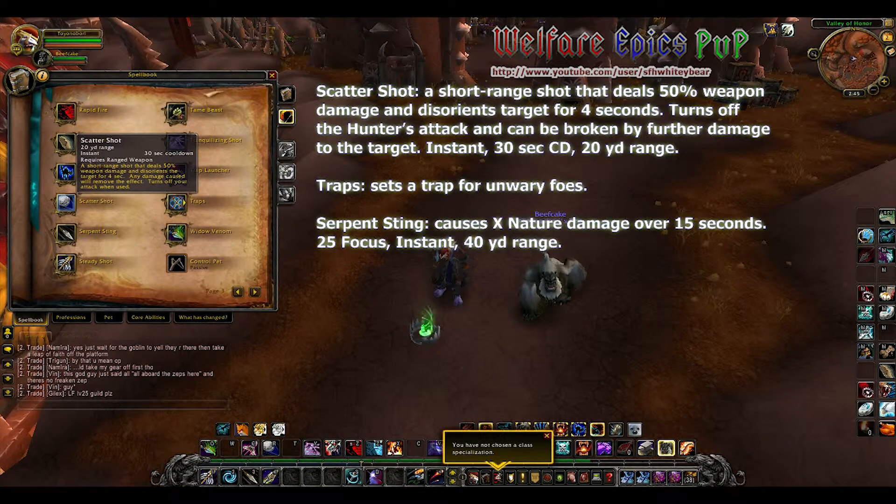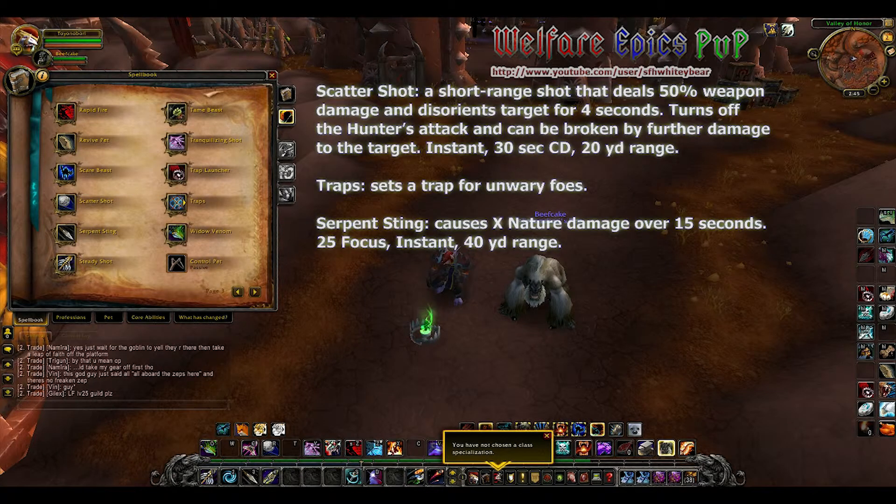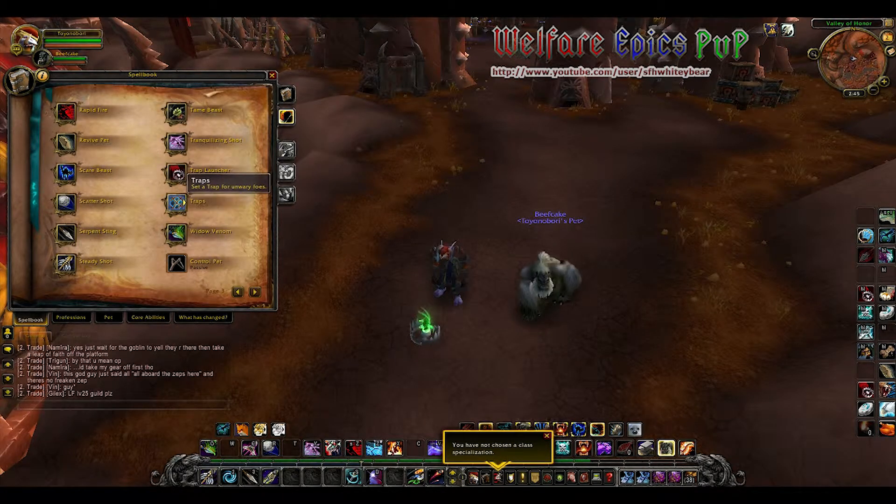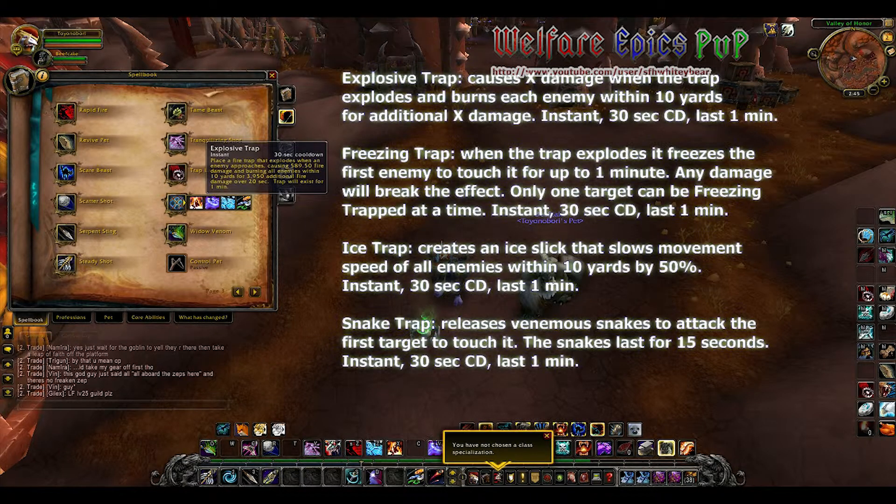Scatter Shot is a short-range shot that deals 50 percent of weapon damage and disorients the target for four seconds, turning off the hunter's auto attack — it can be broken by further damage. We're down to four traps. Explosive Trap causes X damage when the trap explodes and burns each enemy within 10 yards for additional X damage.